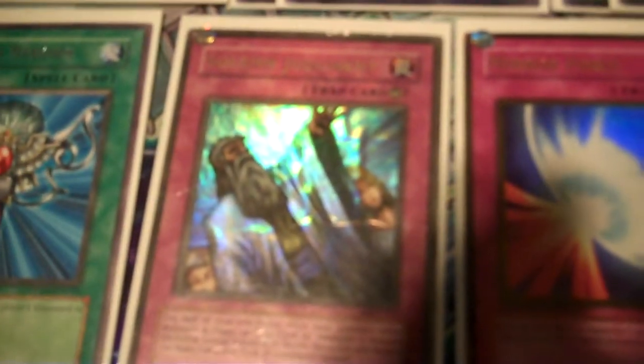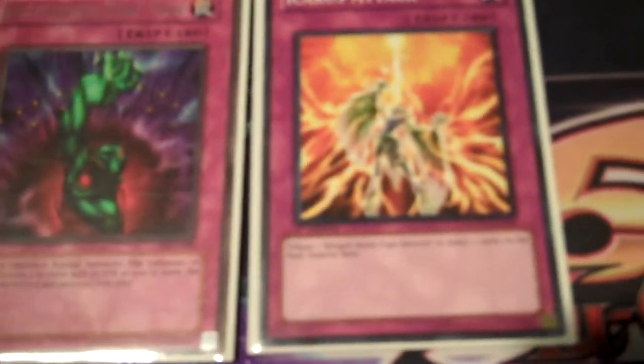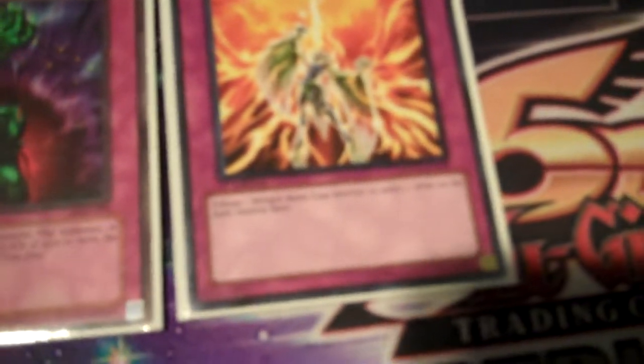On to Traps. We have Solemn Judgment and Mirror Force — staples of protection. Two Deep Prison — I like Deep Prison, gets rid of Stardust and stuff. Two Bottomless Trap Hole — going to be seeing a lot more play this format, it's much better. And an Icarus Attack because we're on six targets for that.